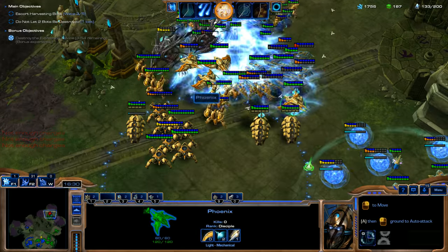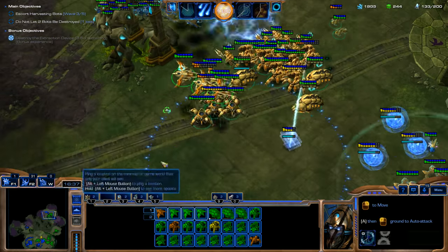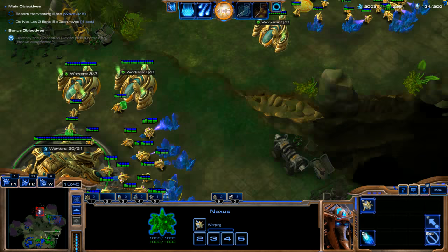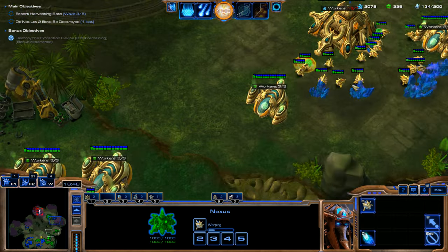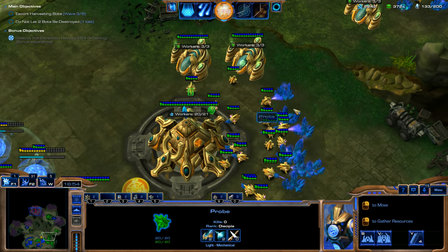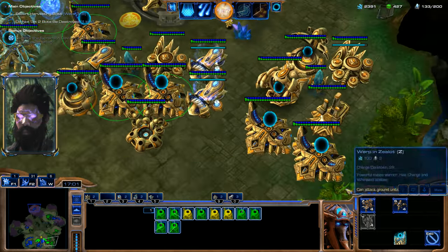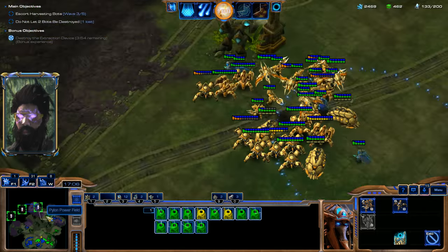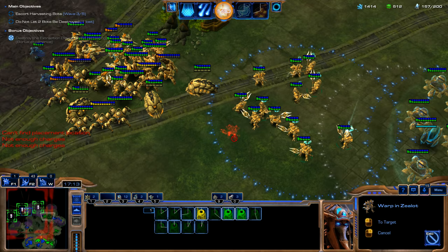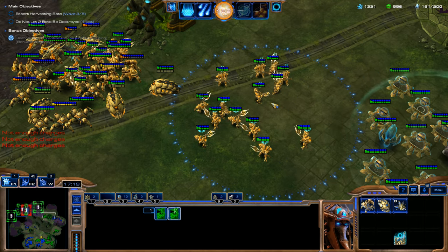You want to try to keep your Phoenixes out of that splash damage. I'm going to get probes back on our Supply Line here. I have one too many down there — we'll just send one back up to our Main. We're going to throw all of these Warp Gates into one hotkey. I need to saturate some of this supply and use up a lot of these Minerals to try to get everything a little bit more even.